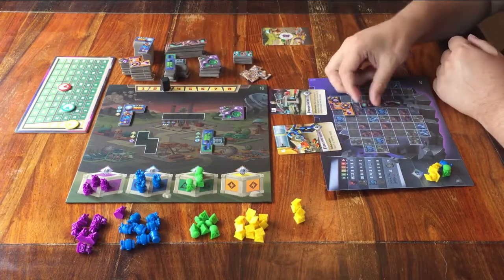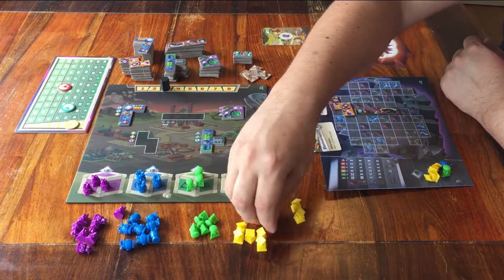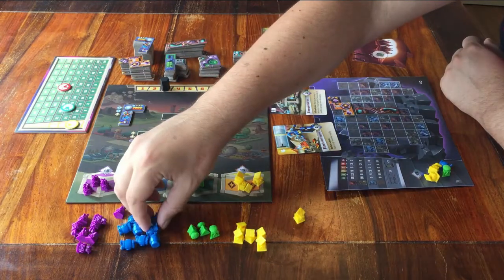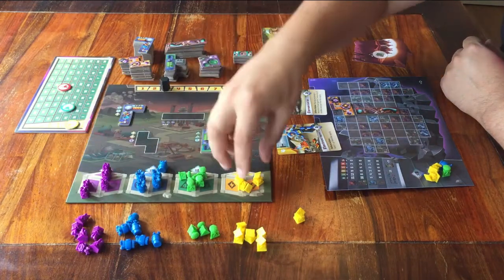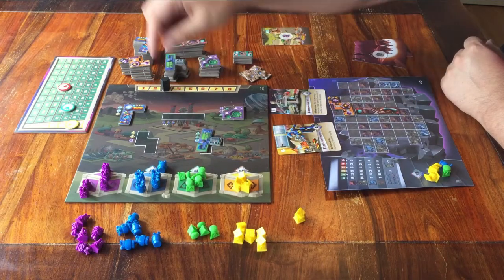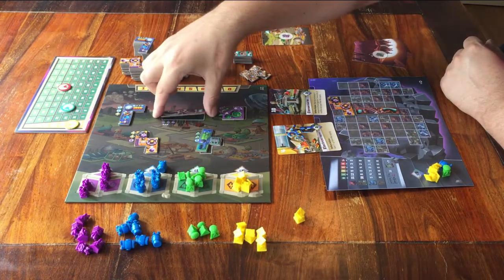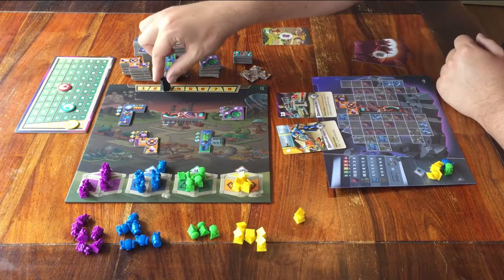You refill the resources by putting new ones on the main board. If there are still some there, just leave them. You always place as many resources as there are players, but keep in mind that every space has a limit — it's written on the board. You also refill the empty spaces of the pieces: you can see which ones are empty and just take a new piece from the supply. And don't forget to move the round marker forward one space.